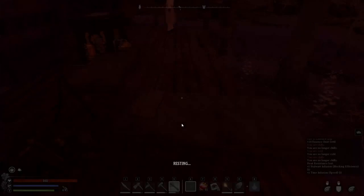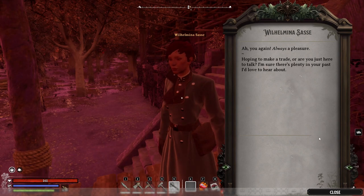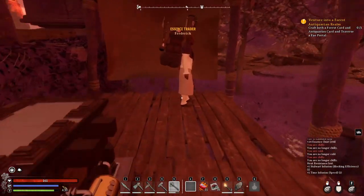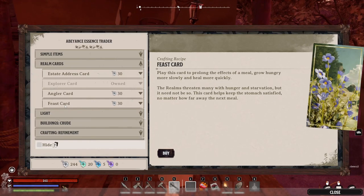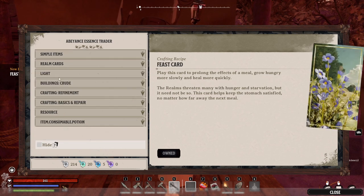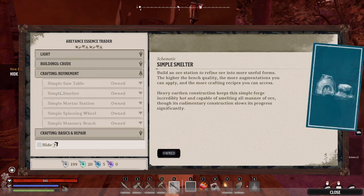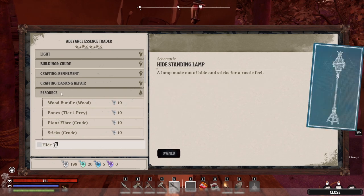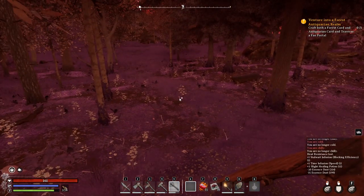And then we're gonna talk with this girl. She doesn't have any idea what happened in there. Does this guy have a better inventory? Let's buy this one - light. Let's buy this one - building crude refinement. Nothing in here. Resources - don't care about them. Well, in that case let's go home, because I got a feeling we gotta build those cards ourselves.